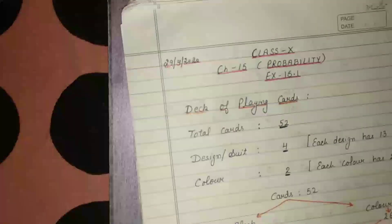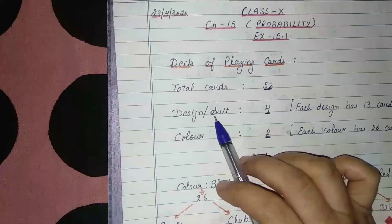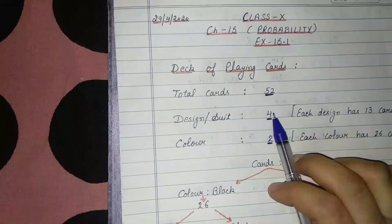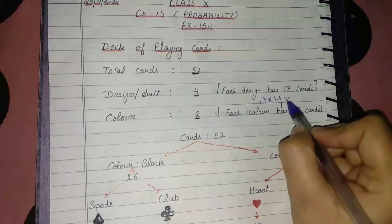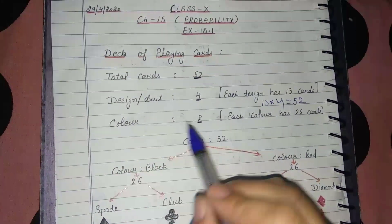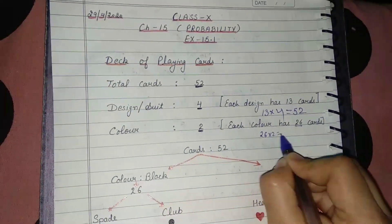A deck of playing cards has a total of 52 cards. There are 4 suits or designs, and each suit has 13 cards, making 13 into 4 equals 52. If we look at color, the cards are of 2 colors with 26 cards each, so 26 into 2 equals 52 cards.